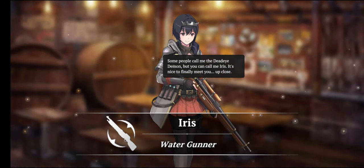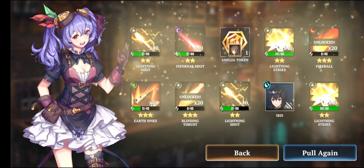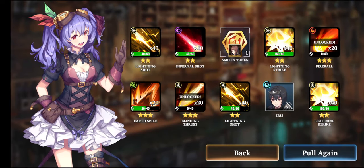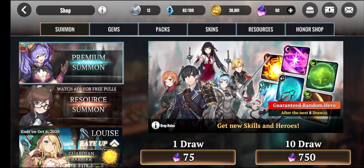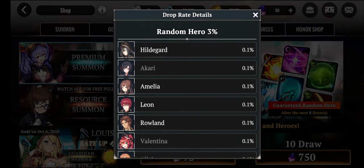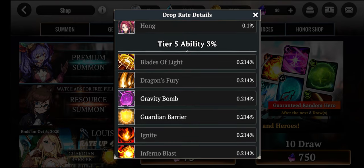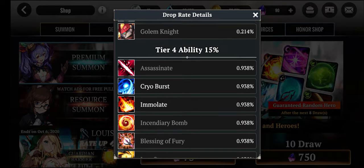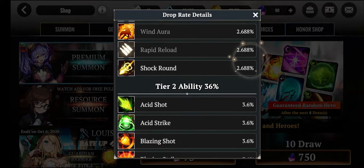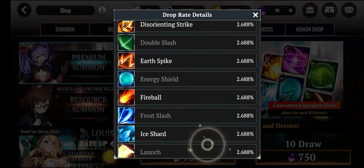I got Iris — she appears to be in the tavern already so no need to spend extra gems on her. Let me show you the gacha drop rates. Random heroes have a chance to be dropped at only 3% total. Tier 5 ability is 3%, tier 4 ability is 15%, tier 3 ability is 43%, and tier 2 ability is 36%. So the vast majority of your pulls are going to be abilities rather than hero units.